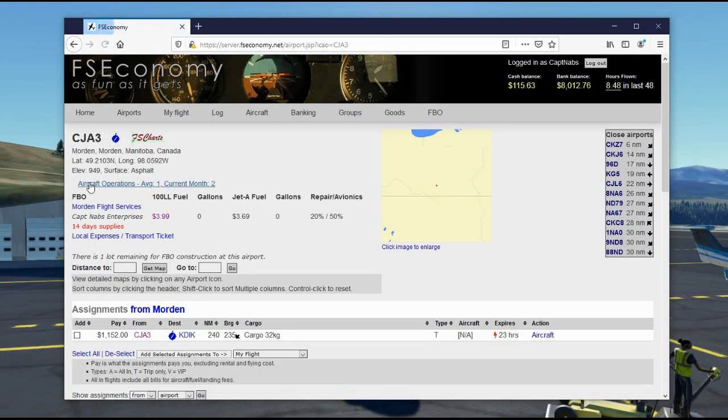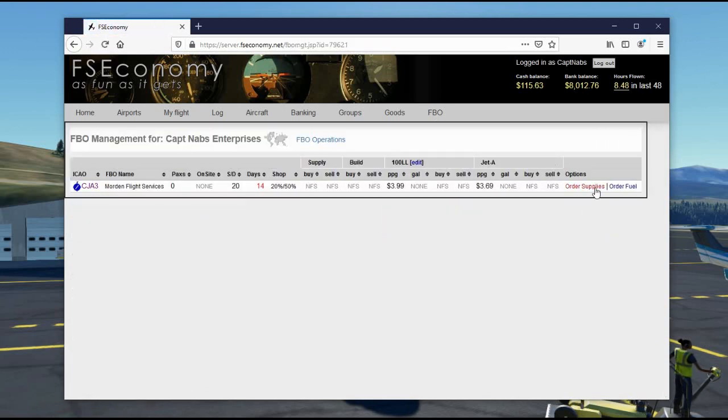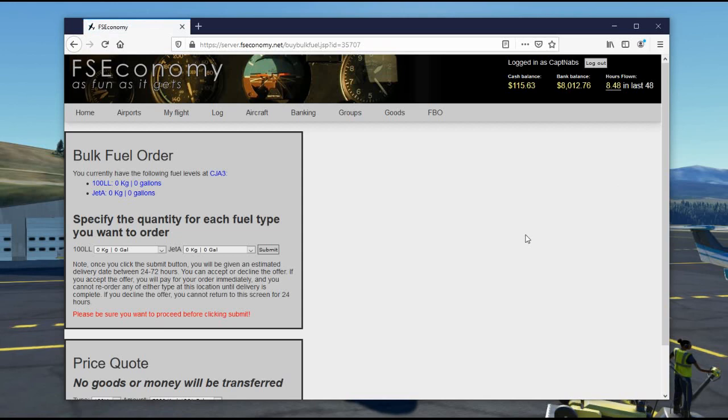However, nobody can buy fuel from me yet because I have zero gallons — I haven't ordered any. So how do you get fuel into your FBO? You could buy it by the barrel, but when running an FBO you want to buy it by the truckload. Go into the FBO management screen and you'll see options to order supplies and order fuel. This is the bulk fuel order page, where you can order fuel to be sold through your FBO. You can see how much fuel you currently have — a grand total of zero — and you specify how many tanker loads you want.